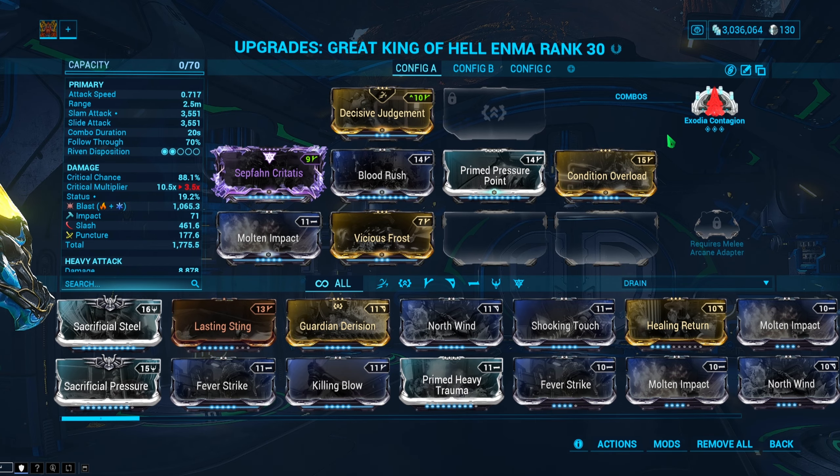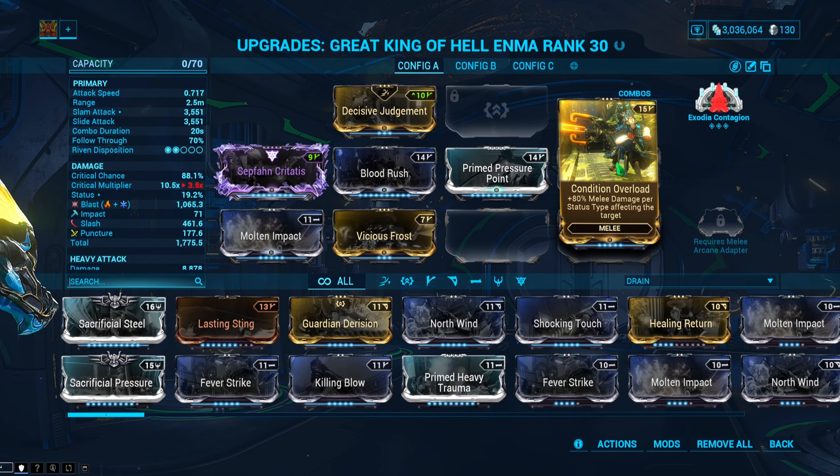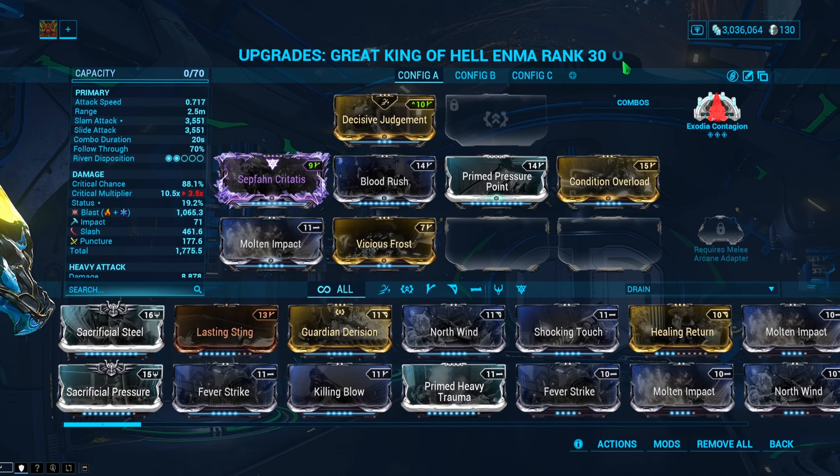What's going on everybody, hope everybody is doing well. Today we're going to be taking my Exodia Contagion Zaw that has zero forma and pairing that with the Condition Overload mod, and we're going to see just how much damage we can do with this combo. I've made quite a few videos on this topic recently, but I haven't actually paired Condition Overload with a Zaw that has zero forma.